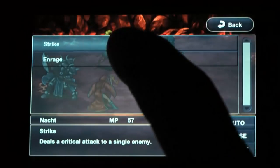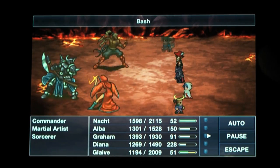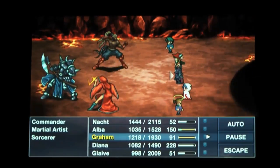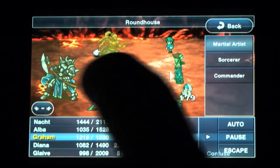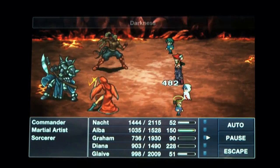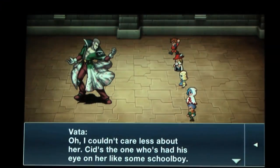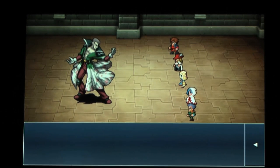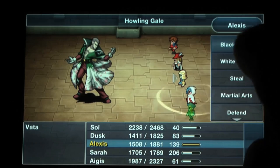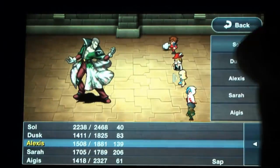It wouldn't be a Final Fantasy game without a great battle system, and Dimensions does not disappoint. All of the great staples of Final Fantasy games are here, from the active time battle system to the stat-changing magic spells and abilities. The battles feel perfectly at home on the iPhone, and veterans of the series will immediately pick up on familiar monsters and boss tactics. The menu options are nice and big for your fingers to tap, and the double-tap confirmation may be a little annoying at first, but it's there to make sure you don't accidentally cast Curagia when you mean to cast Holy — which is very handy.